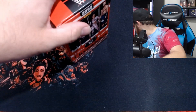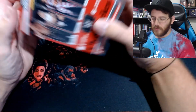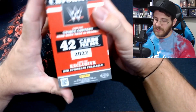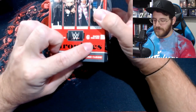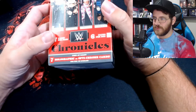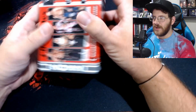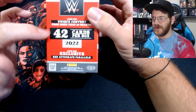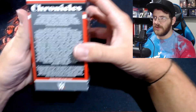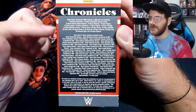Thanks for stopping by the video. If you like it, throw me a thumbs up down below and subscribe to see more content. Let's go through this real quick before we get in here — we have six packs with seven cards per pack. We're looking for holographic Optic Chrome cards, and there are red autograph parallels exclusive to blaster boxes, so there'll be 42 cards total.